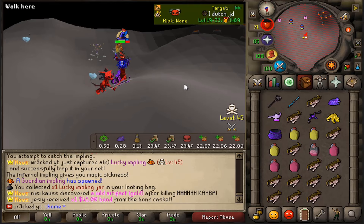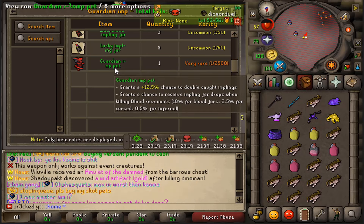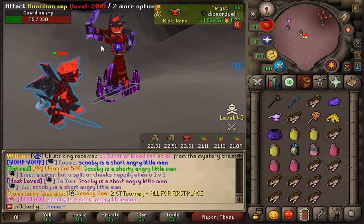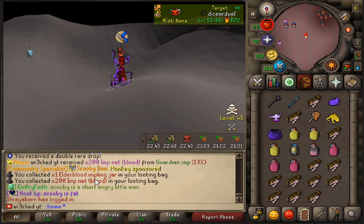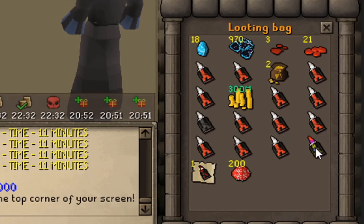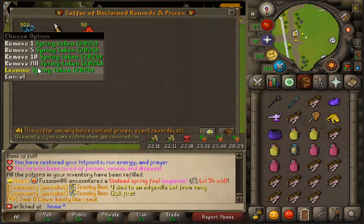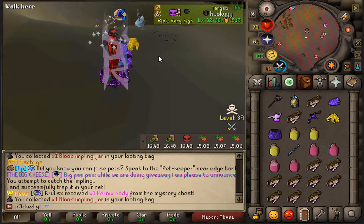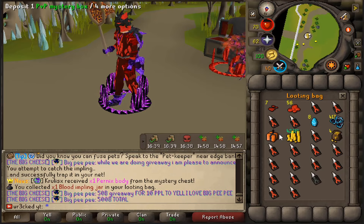No freaking way — I found a second lucky impling! Also a guardian imp with 350 health — it has a chance to give me a guardian pet and you earn a 12.5% chance to double caught implings. If somebody comes and kills me I'm gonna cry. Also a 200M net blood and an elder impling jar. Let's check the bag: 18 more spring bags, another lucky imp, an elder blood, a curse, 200M nets, 500 spring tokens, and an infernal impling jar from our coffin. Only got 8 spring eggs but we were finding so many imps — one cursed and a PvP mystery box too.